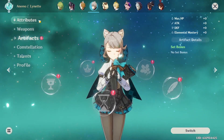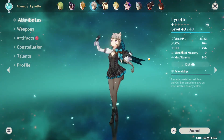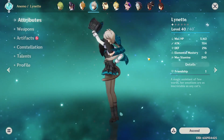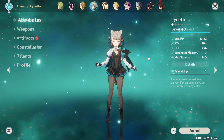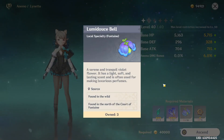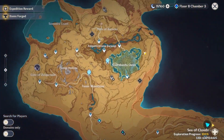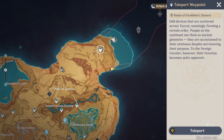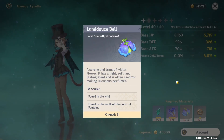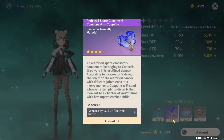Now let's talk about her upgrade materials. To get Lynette up to level 90, you're going to want the Lumidouce Bells. A lot of the Fontaine materials will be easy to get, especially since we're getting a free teleport waypoint in Farikart in the northern part of Sumeru's desert region, which you get by completing the Archon quest in Mondstadt. She'll also need Clockwork Mecha drops from the new enemies in Fontaine, and her boss material is believed to come from the Icewind Suite.